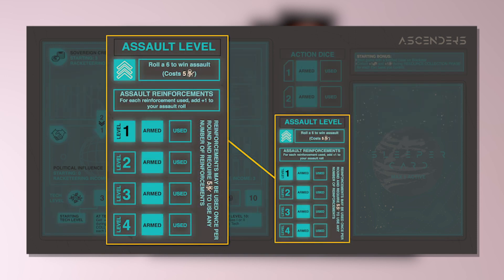Next, let's look at the assault track. Your assault level determines the maximum strength of your assault on other players' bases. As with tech levels, different syndicates have different starting assault levels, and throughout the game, players can increase their assault level. You can tell the starting assault level by the blue highlighted box on the assault track. In the case of the Ascenders, the starting assault level is one.